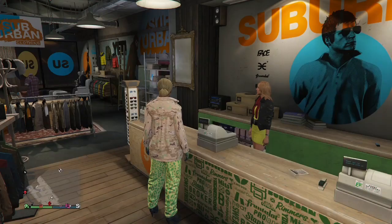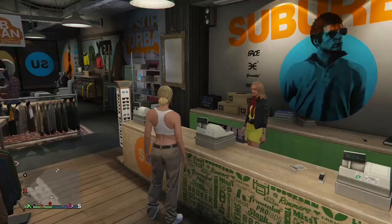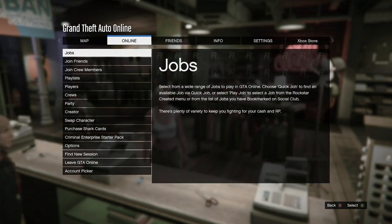Once you purchase all that, save the outfit and make sure you don't save it in the same slot that your main character has the outfit you don't want to lose in. Then go back to the store, go to Standard Outfits, and purchase the Chica outfit. After that, hit your pause button, go to Online, and go into Creator.